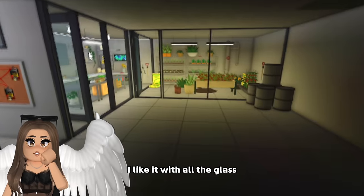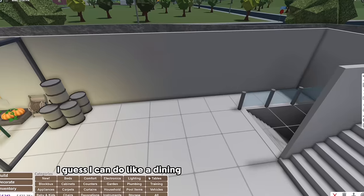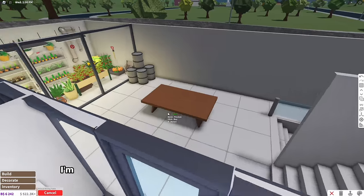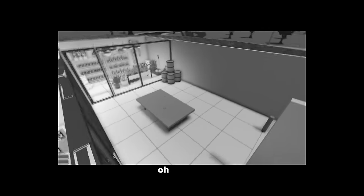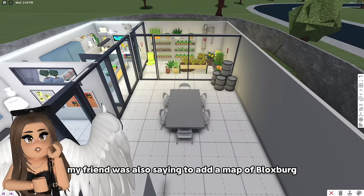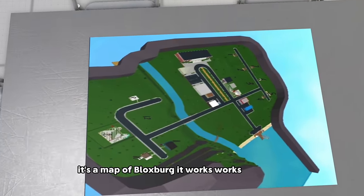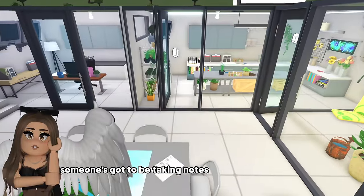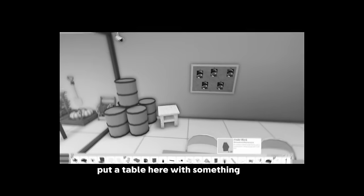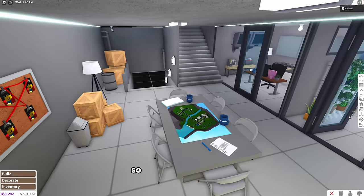Now I have all this dead space - I guess I can do like a dining area or a meeting table so they can discuss everything. I'm gonna do this one and change it to metal. The meeting area is gonna be in the center. My friend was also saying to add a map of Bloxburg - oh, it's a map of Bloxburg, it works! Since this is their meeting area, someone's got to be taking notes. They've got their pen, some mugs, an open book, a table with something, a bag, some crates. Yeah this looks good. And I was gonna make this all metal. So that is our first floor.